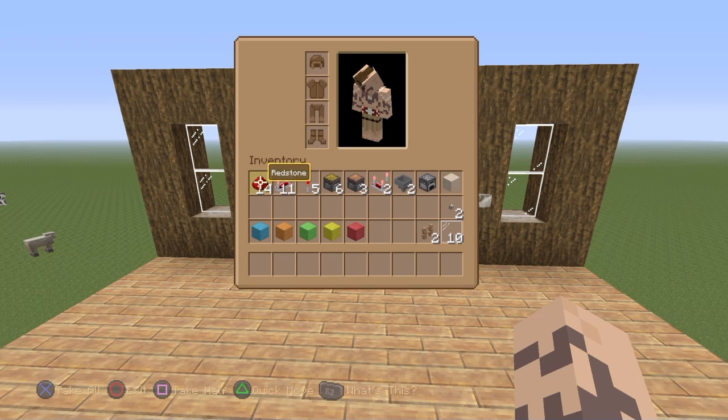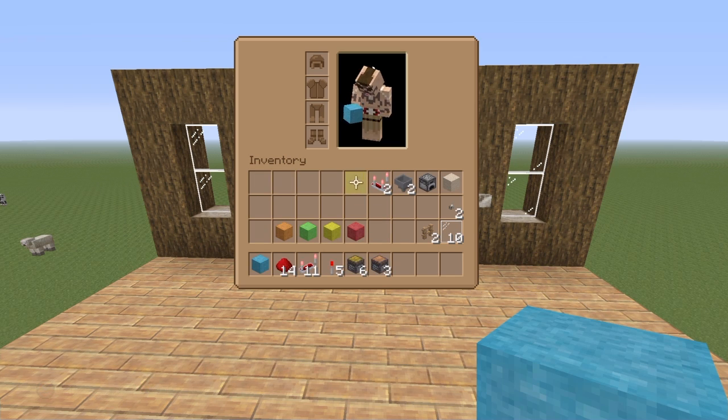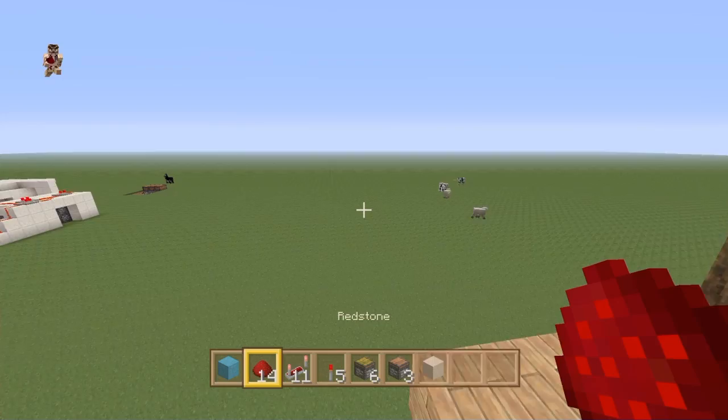Right here in my inventory is everything we're going to need to build this. It's not a lot of resources, so you're not going to struggle too much to obtain these in survival. Don't worry about these blocks right here — these are just for color coding my circuits so that you guys can understand what's going on a bit better.